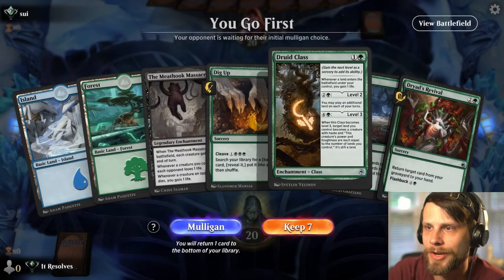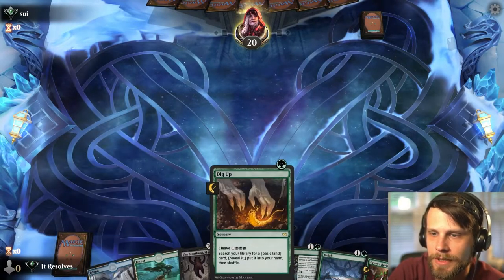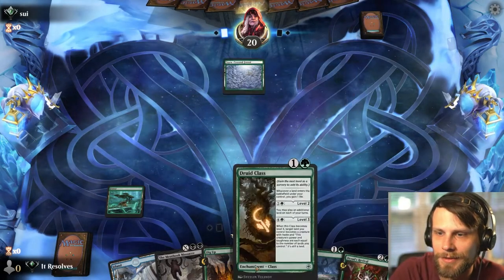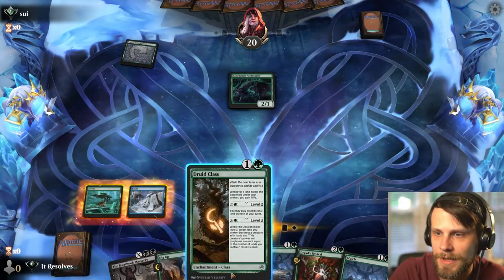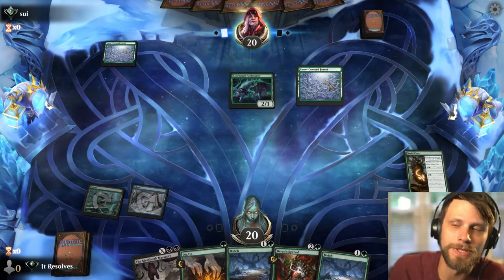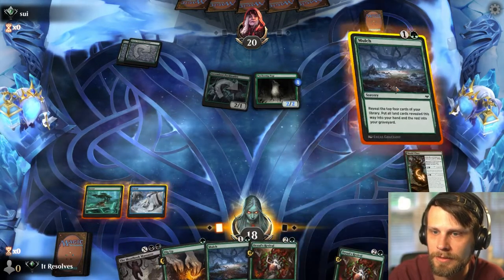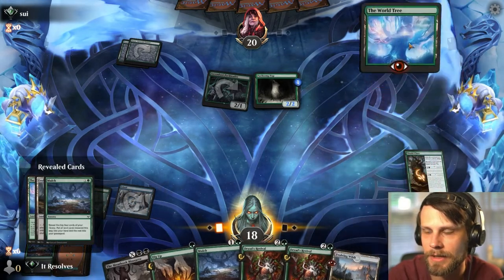Alright guys, here we are for game number two. This is a pretty easy keep — we've got the Druid Class plus the Mulch, both of which are playable. Worst case scenario we can use Dig Up to find a black source. We can actually Dryad's Revival the Dig Up if we need just a tutor for something. I'm gonna go ahead and play the Druid Class. Looks like we're up against mono green stompy, which is a very powerful deck — one we definitely need to outpace at some point.